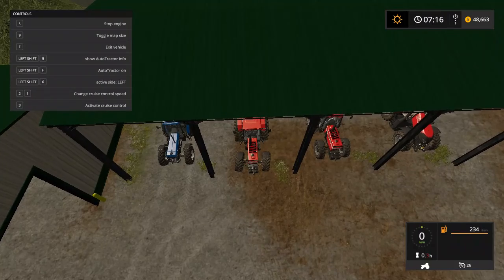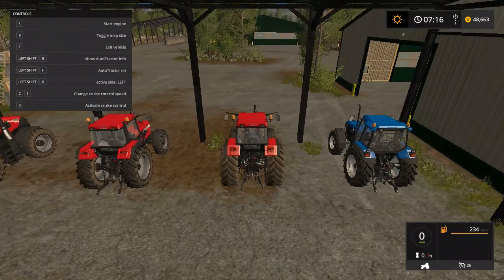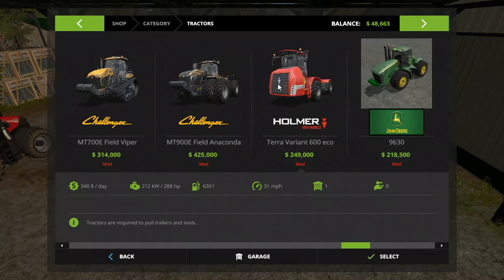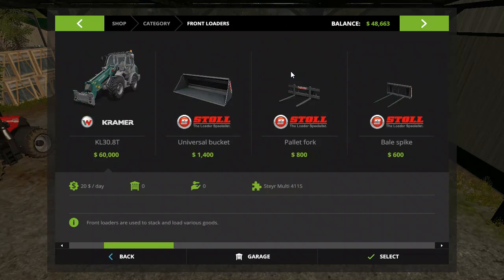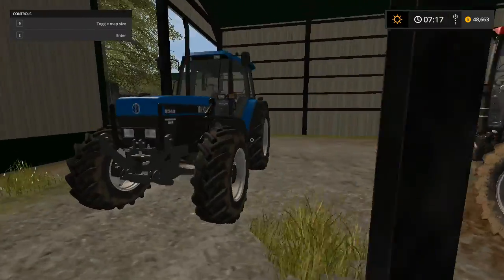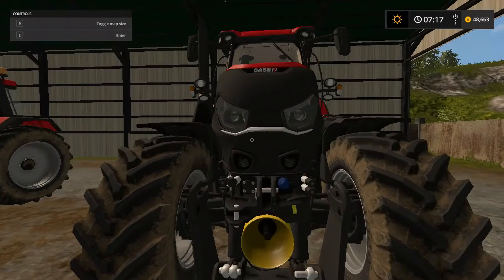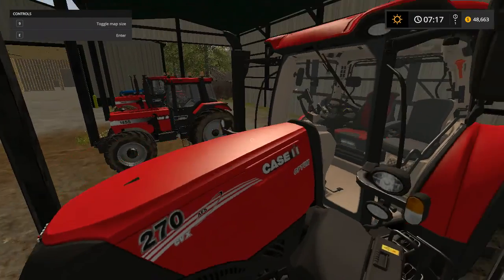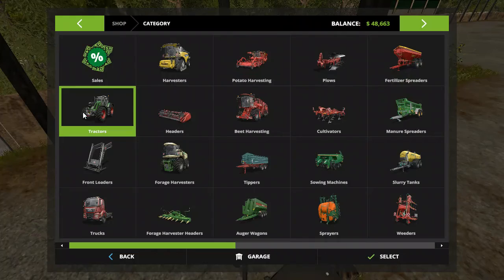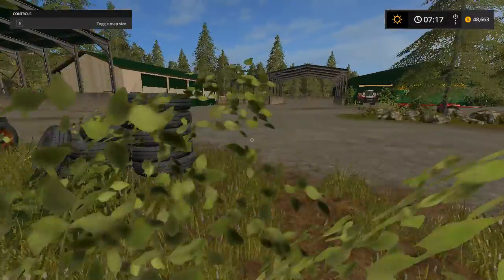Cases in one shed, New Hollands in the other, and so on. Also, what I like is that all these tinier tractors have front loader attachments on them. Now the Case Optum does not come with one - it's not meant for a front loader. So this was more of a setup episode than a map tour, but yeah.